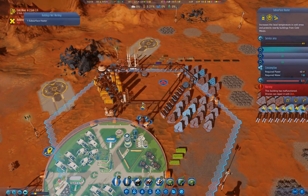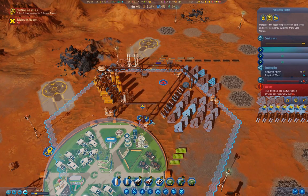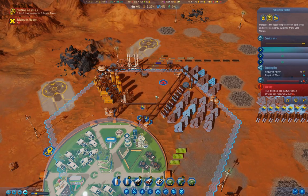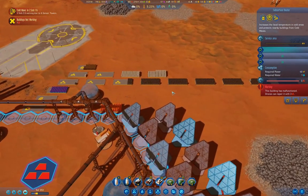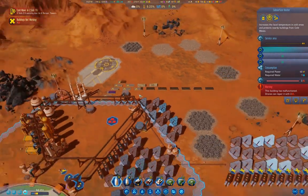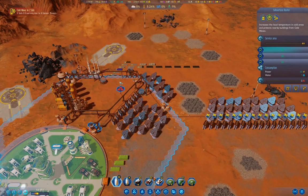Building not working — subsurface heater. It just needs to actually repair it. We're going to have to start mining for metals here, I think. But what I'm going to do is go to the orbital view.